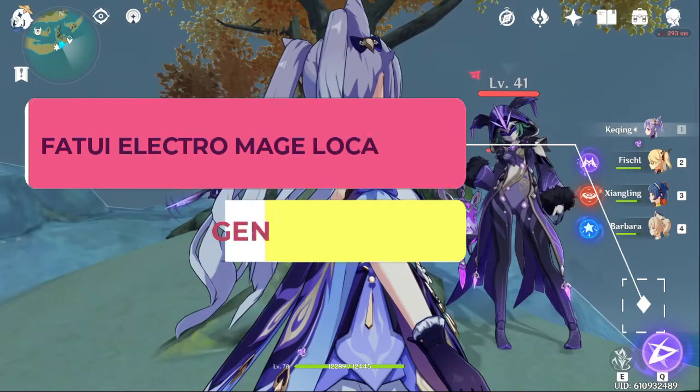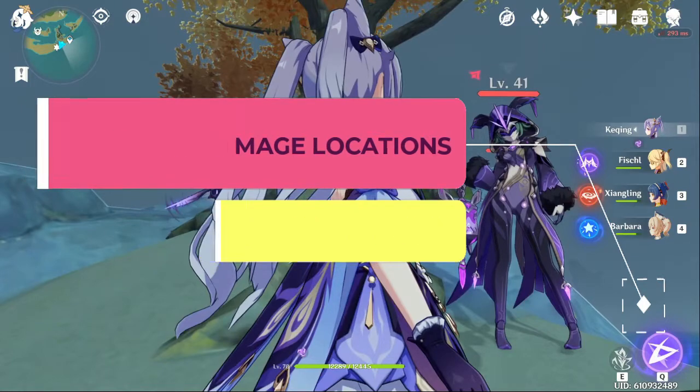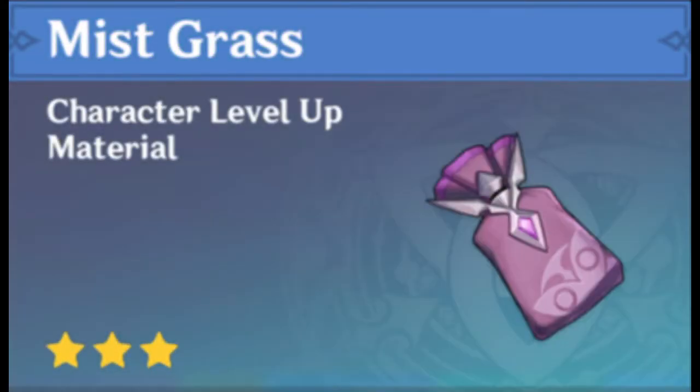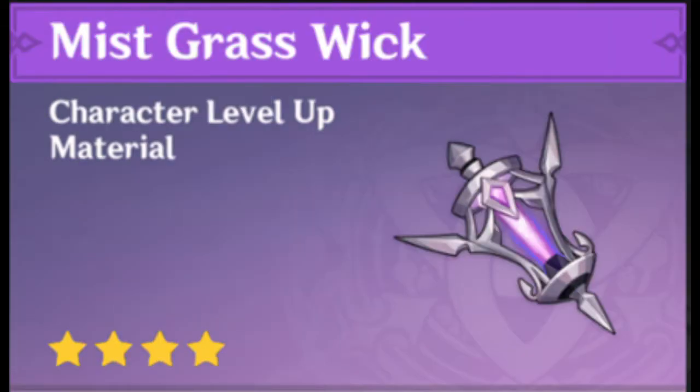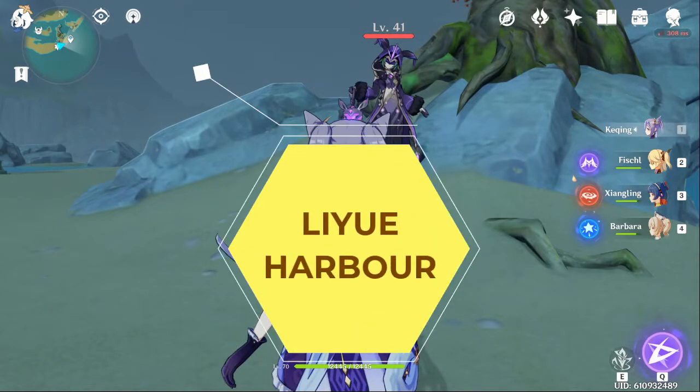Alright everyone, in this video we're going to show you where most of the Fatui Electro Majors are located in Genshin Impact. It drops the Mist Grass series ascension materials, particularly for Keqing. The first one is actually near Liyue Harbor.